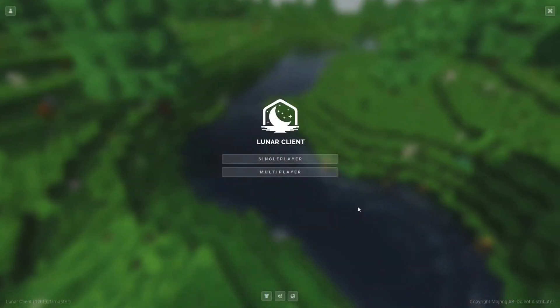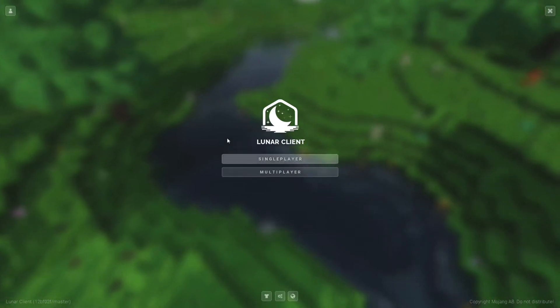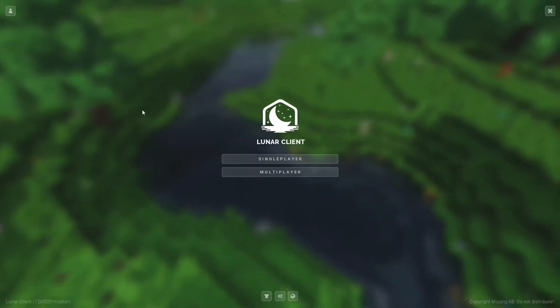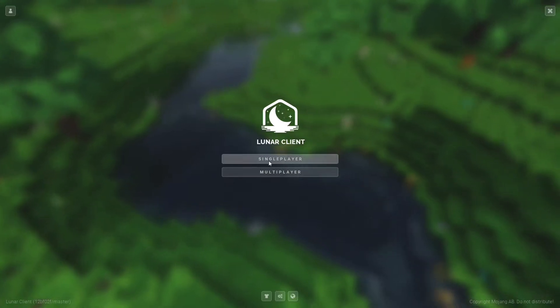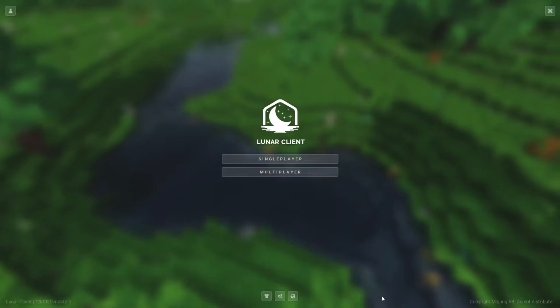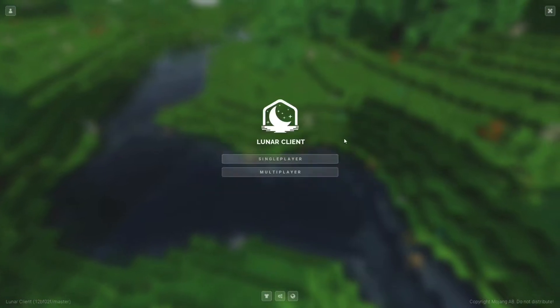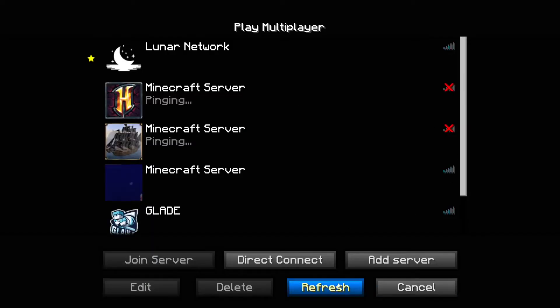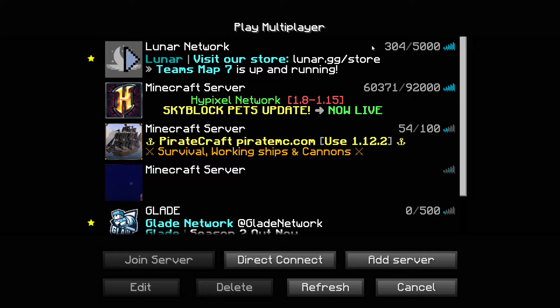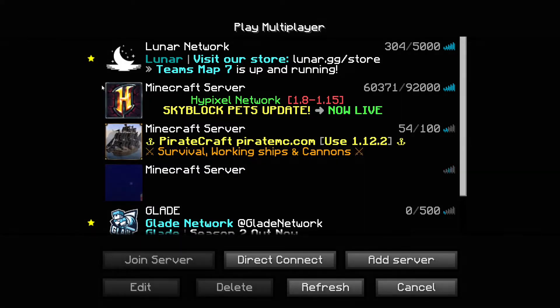Now, this is the last and final client — Lunar Client. On the home page it looks really clean and simple, close to the original Minecraft UI. It's got the Lunar Client logo, single-player, multiplayer, settings, cloaks and wings. They also have a Lunar Network, but basically that's just advertising to go to their store and buy capes and stuff.